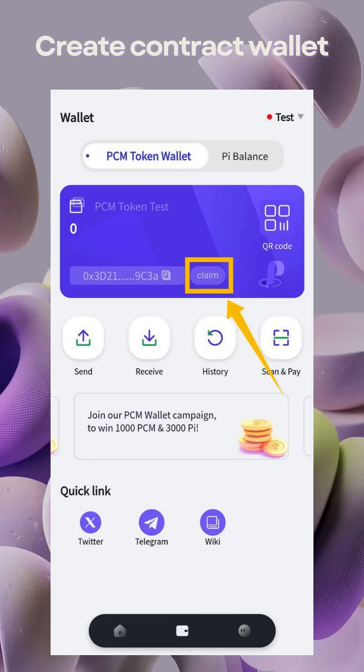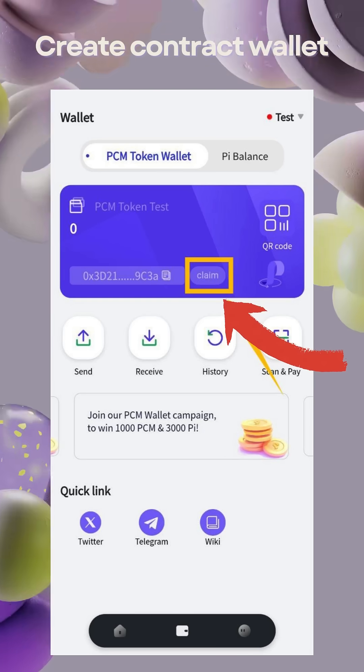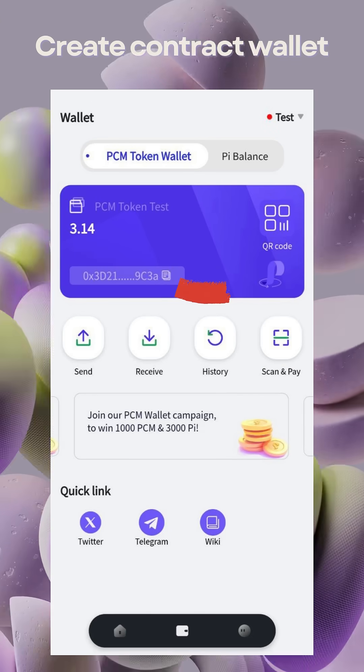Once your wallet is created, you'll see your PCM wallet address. Look for the Claim button next to it. Click Claim to receive your 3.14 PCM testnet tokens.